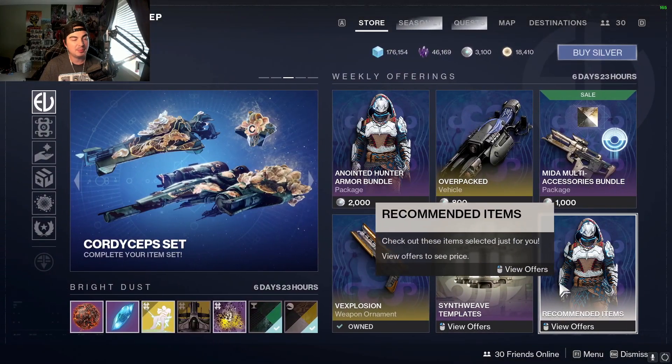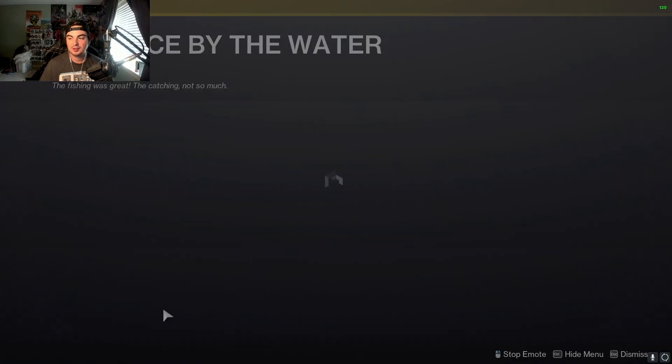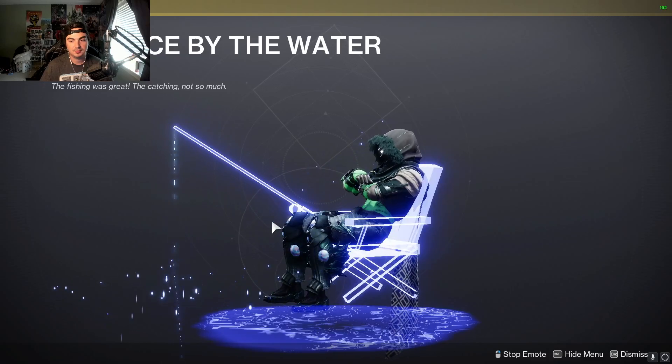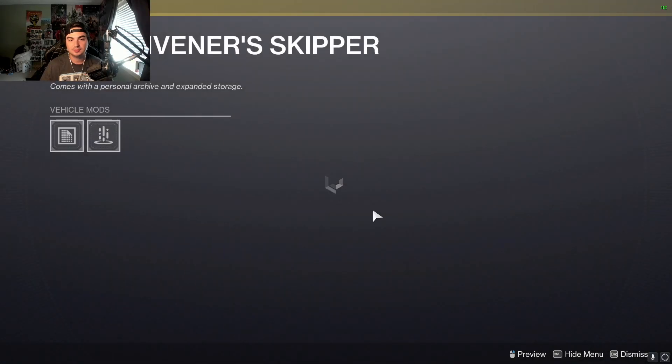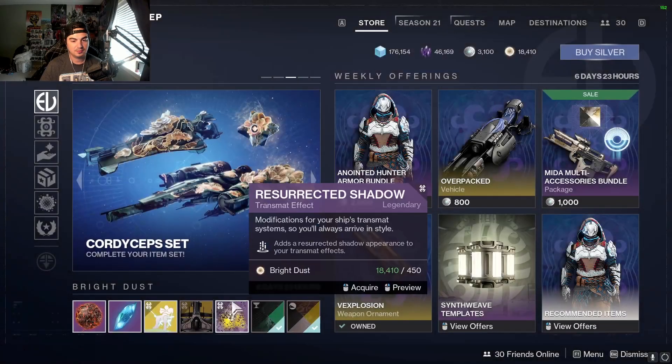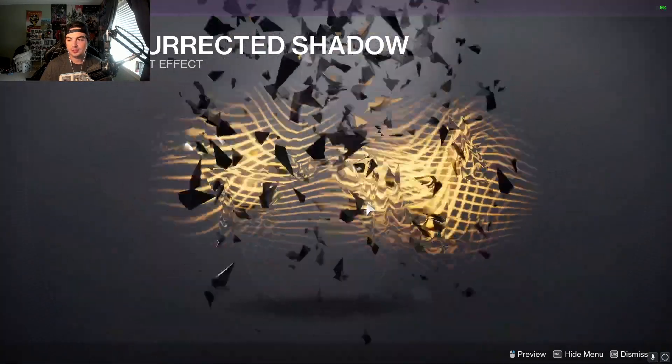Then your recommended weapons, whatever that would be for you. We have the Peace by the Water emote. There's a ship that we got. We have the trans mat effect.